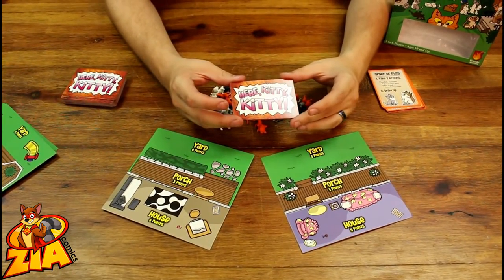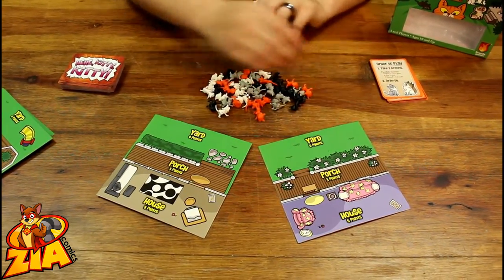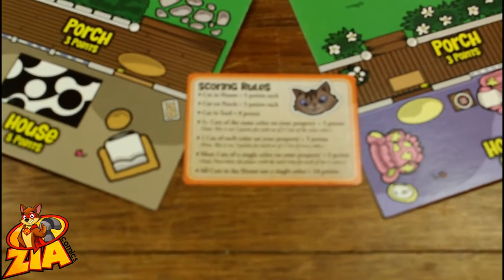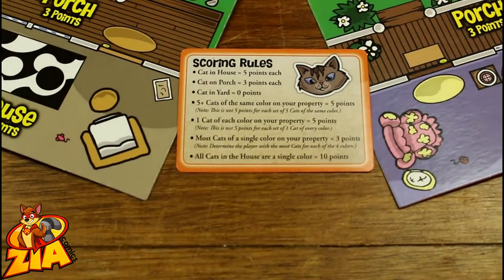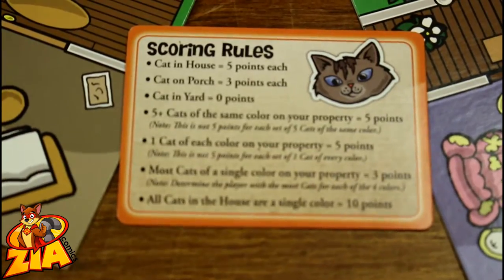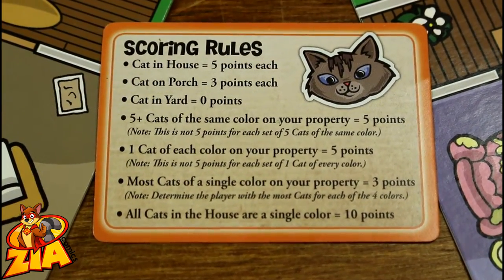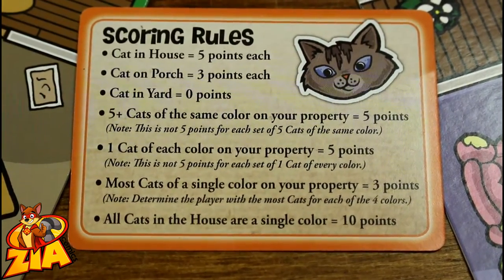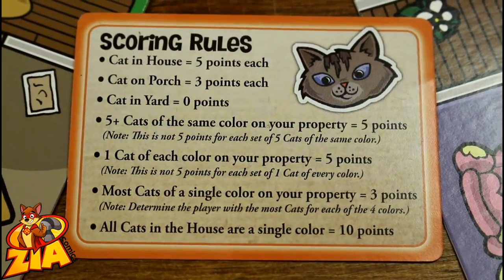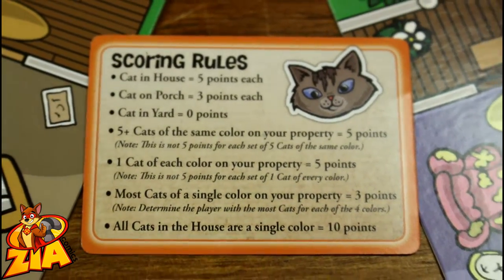You may also discard cards if you don't like the ones in your hand, to get better cards when you draw up. Now as for bonus points, there are a number of ways to score. Having five or more cats of the same color gets you a bonus five points. Having one cat of each color on your property, including the yard, gets you a bonus five points. Having the most cats of any color gets you three points for each color you have the majority in. And if all of the cats in your house are the same color, you get a bonus ten points — that's why you might want to move a different colored cat out, like moving this grey cat out to keep all the cats in my house black cats.